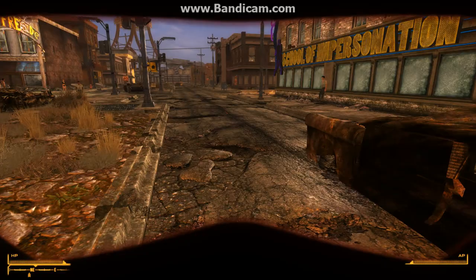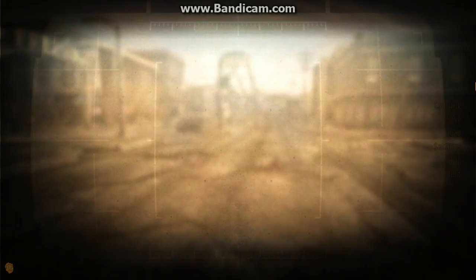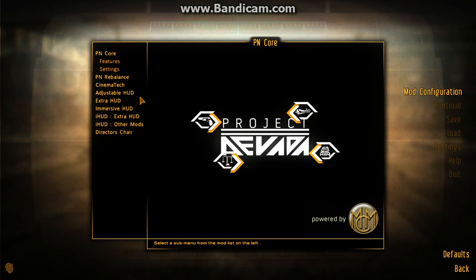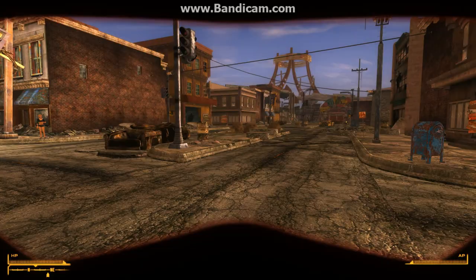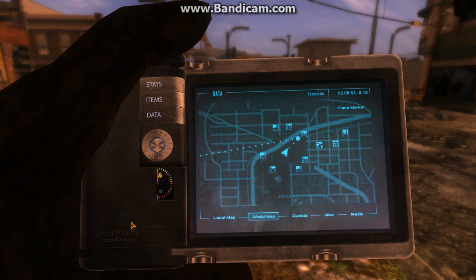Mod Configuration Menu, or MCM, is another mod — you can see it in the pause menu. It basically provides an interface that lets you control other mods' settings. For Project Nevada you can adjust things like the bullet time indicator. A lot of mods make use of the Mod Configuration Menu, so that's definitely one I recommend.